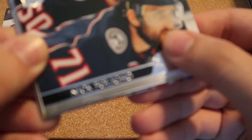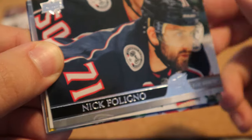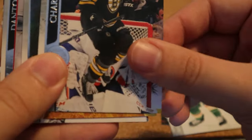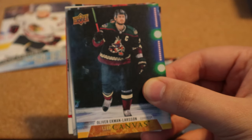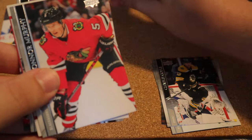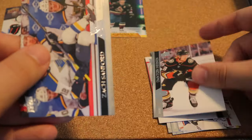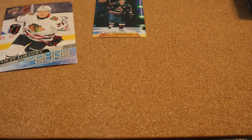First pack: Nick Falango, Jared Spurgeon, Charlie Coyle. We have an Upper Deck Canvas card for Oliver Ekman-Larsson — that's actually a player I PC, I really like this card, that's a nice one for my PC, I'm going to have to add that. Connor Murphy, Dumenko, Hanafin, and Sanford — all base for the rest.